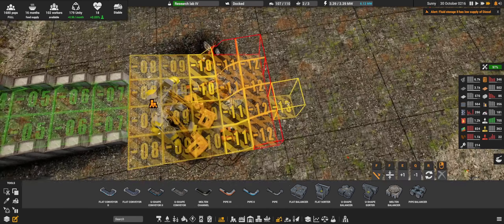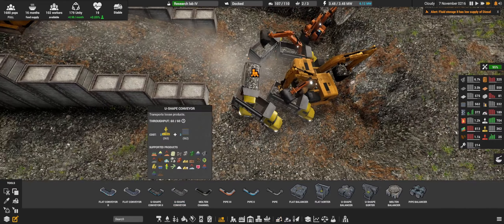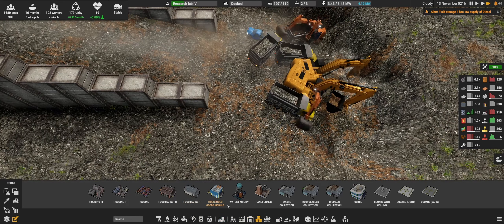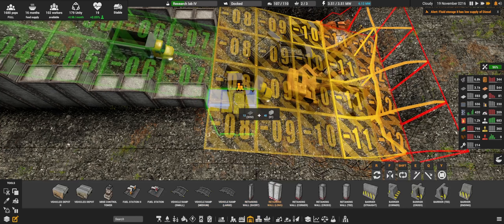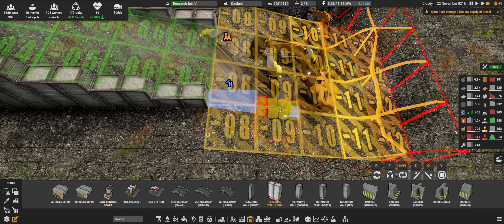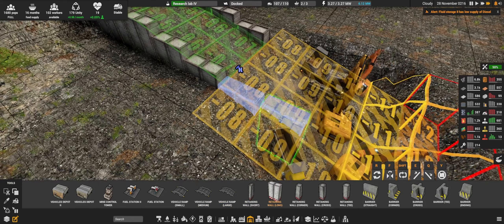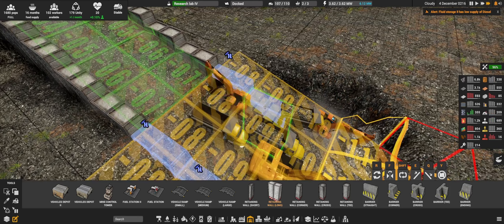How far is it digging down? It's almost done — in fact we can start placing some of the walls. Retaining walls — long ones. Let's place two of these now. One and two.